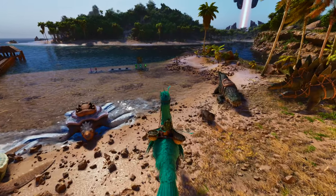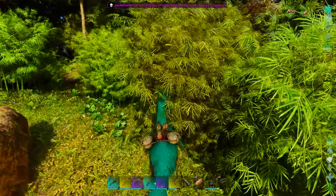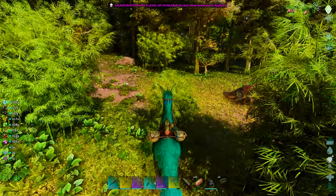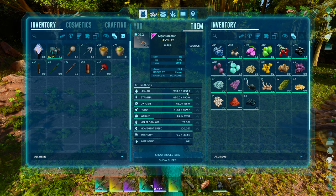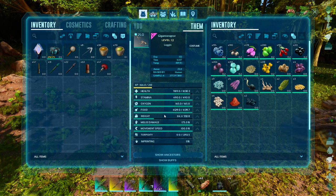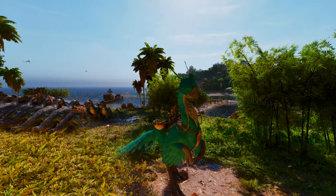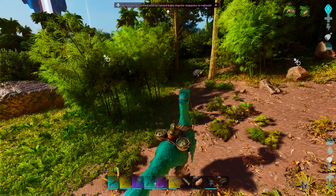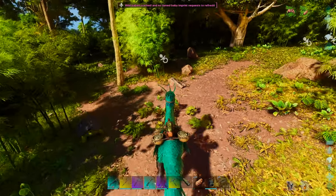First things first — here's our walking speed, pretty normal. With running speed, this thing moves. Let's see if it can do some harvesting. Yes, it is a berry gatherer — awesome. And I believe this thing is omnivorous, it'll eat meat and berries. The stats are terrible because of how low level it was — a thousand health, about 500 stamina, and melee at 175. We've got a bite attack with the beak and a stomp attack. Let's see what C does — it yells out. It says 'wild babies tracked' and 'no tamed baby — imprint request to refresh.' Interesting.